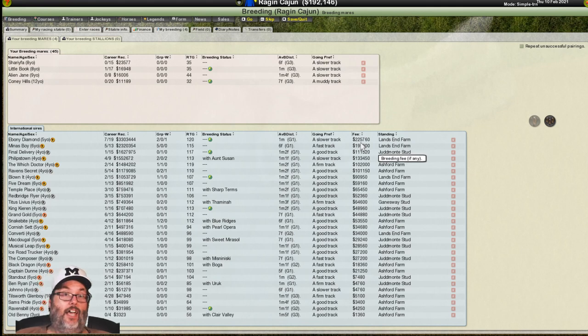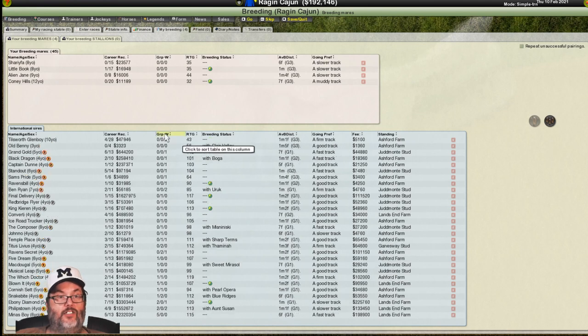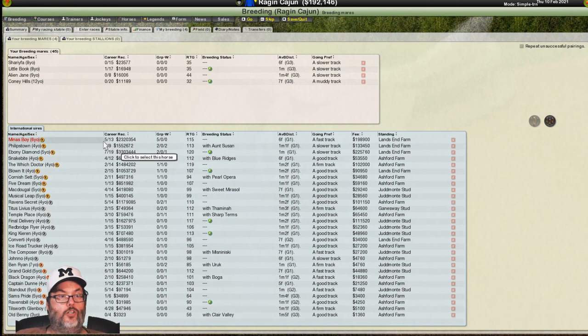What's important here is the cost. To hire this horse you'd have to pay $225,760 — we can't afford that because we're spending money here, need to buy more horses, and need to pay our farm maintenance and upkeep costs. What I like to do is sort by group wins. You can see Mina's Boy is six years old with five career wins all in group one — that's what you want. Group one is your Kentucky Derbies, Preaknesses, Belmonts, your top tier racing. Then group two wins and lastly group three wins.